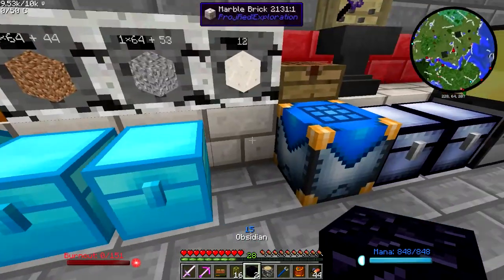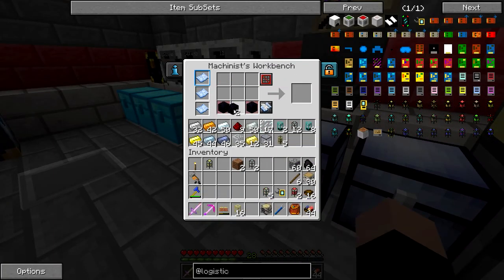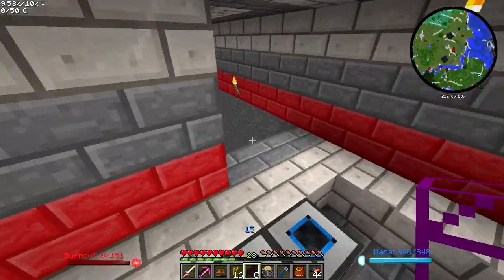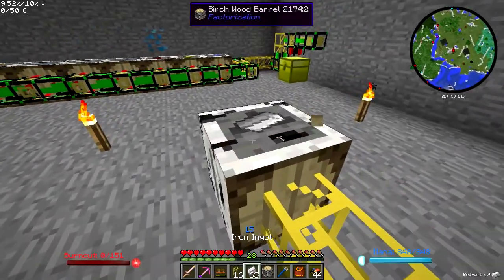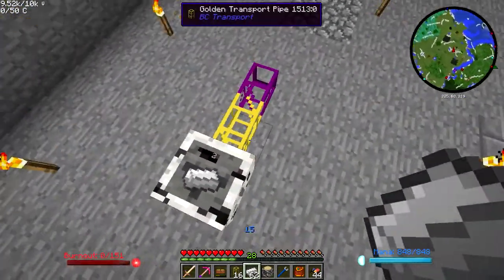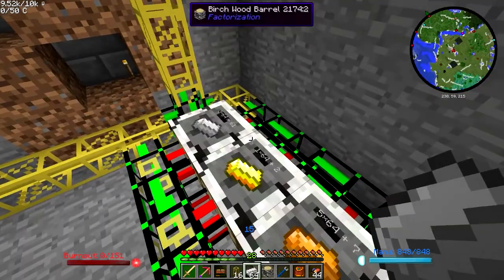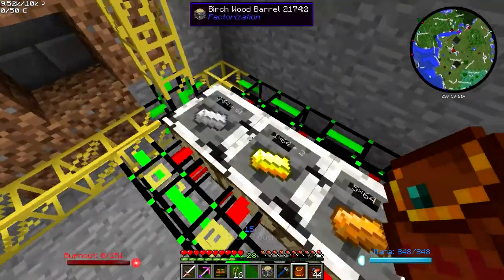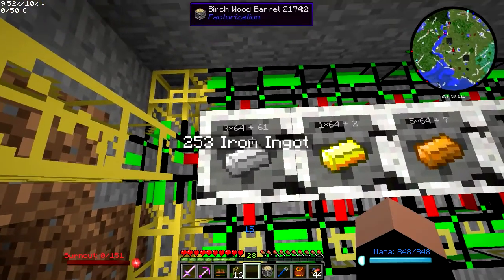Let's make an obsidian pipe to test it — I think that'd be the easiest thing to set up. I've got plenty of obsidian, I went mining for it recently. So now if I take out some of this iron and give you some iron, the iron went in. So why did you not go in here? Let's try it again. It tried to go in there, but it couldn't. Why?